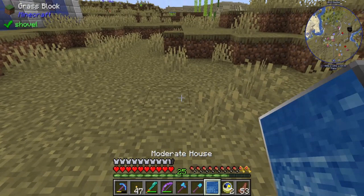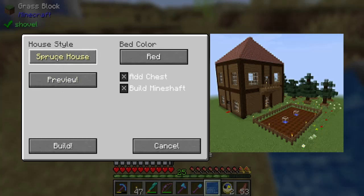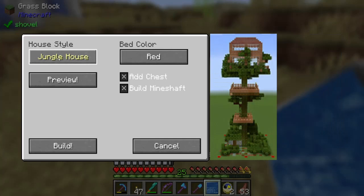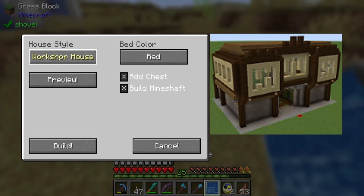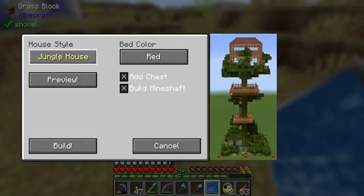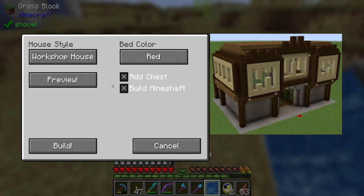This is going to do this just like we did before. Now we can preview. What's the spruce house? I do not like the look of that. That's not too shabby. That's pretty cool. Not my thing. That's kind of cool but it's weird, that's my opinion. Workshop house — that's kind of interesting. I like this guy — that's unique, it's different. I can fix that up a little bit, I can rockify it. Let's rockify it. Add a chest, build a mineshaft.